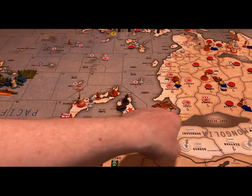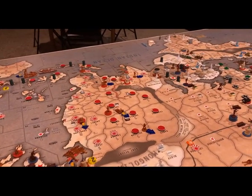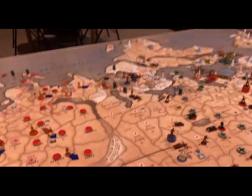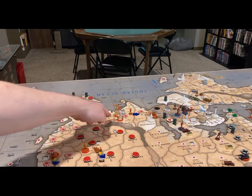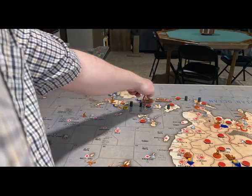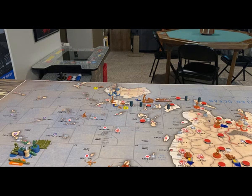Non-combat moves: the fighter and attack bomber from Manchuria land in Okinawa. The three tanks from Jiangsu go to Jehol. The infantry from Suiyuan goes to Gansu. The tank and artillery from Kwaichow are railed three spaces to Tunguska. The infantry from India goes to West India. Three infantry and artillery from Shan State go to Burma. All naval forces in the Java Sea Zone move to Sea Zone 54, transports load up, and the fighter and attack bomber land on the carrier.